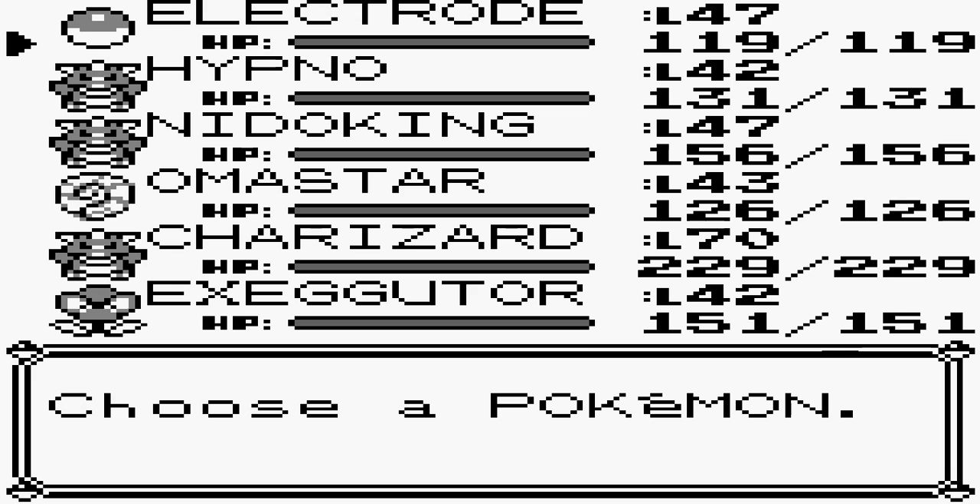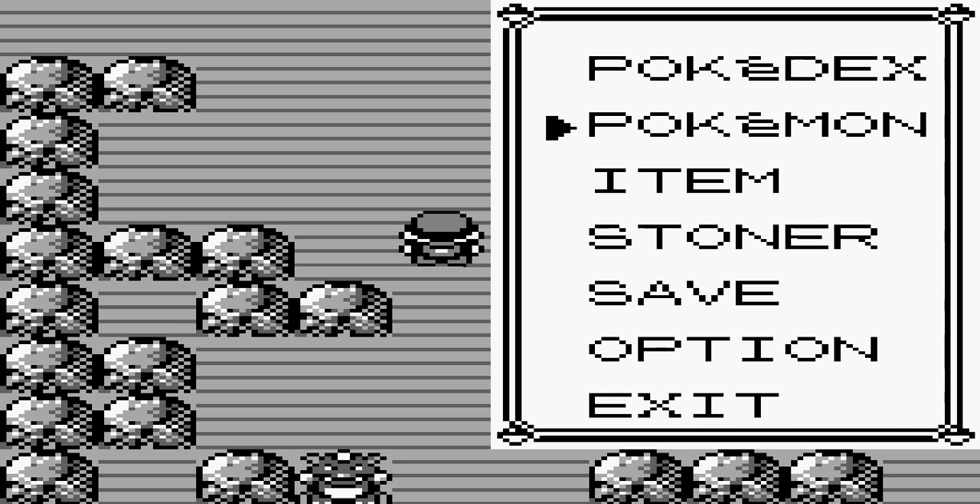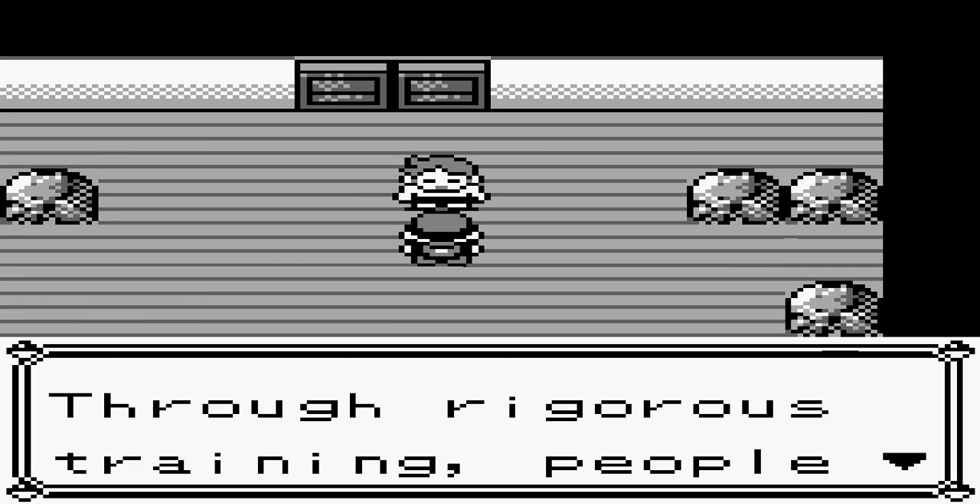We're going to want to swap these Pokémon real quick. We're going to swap to Exeggutor. Exeggutor should be able to take him out quite nicely.